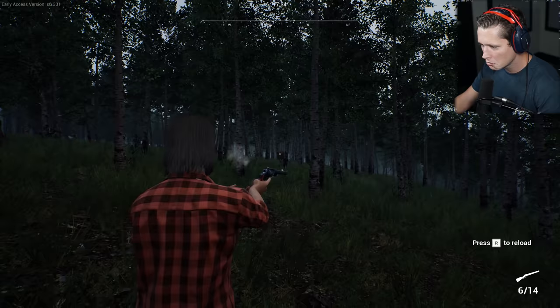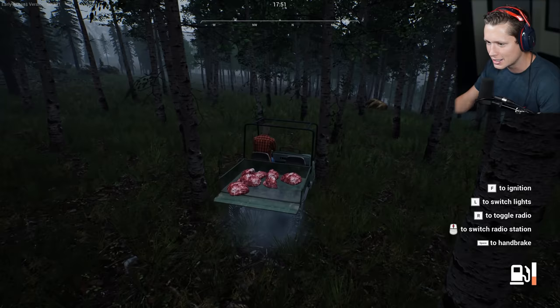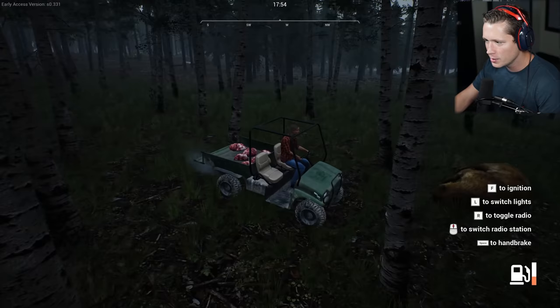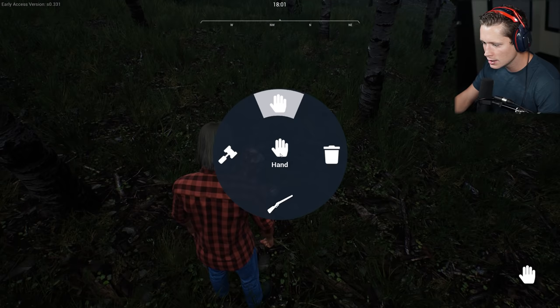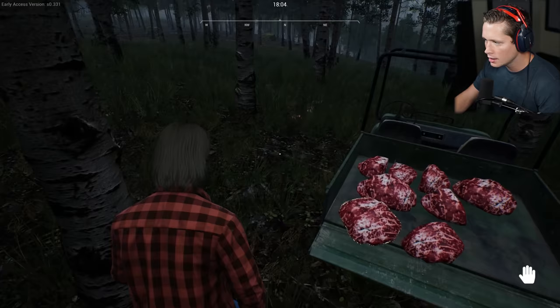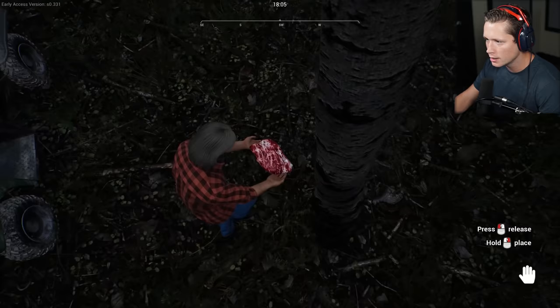We've got to be careful with the trees. I don't like being stuck in all these trees — if something rolled up on us right now, this would not be good. Let's take a look around, look for any big brown blobs that look angry and have nine-inch claws. I think we're okay. Let's go ahead and skin this, pick these up, put them in the gator and get the heck out of here as fast as we possibly can.